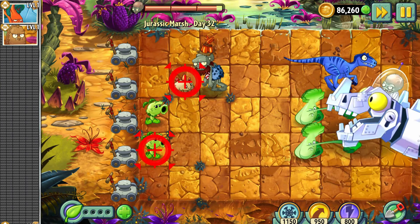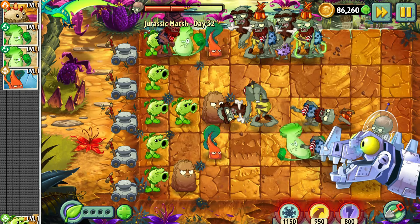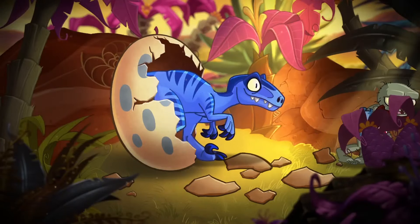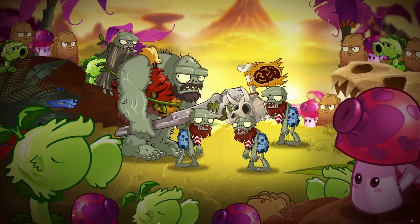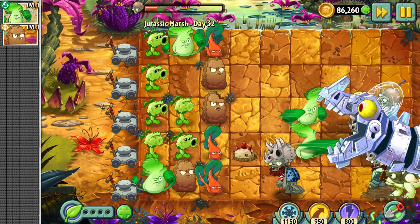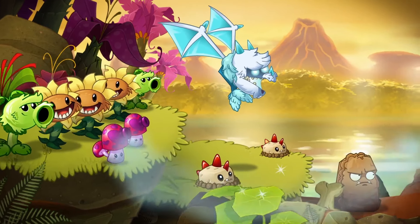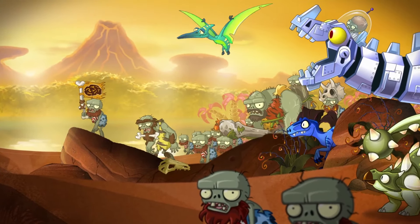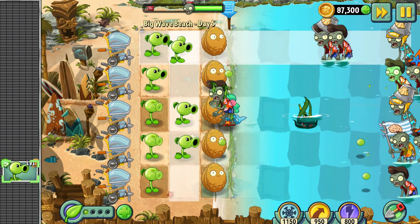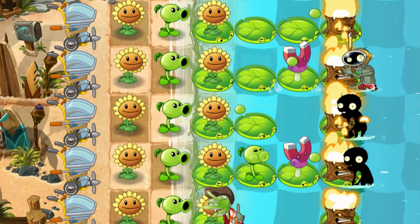Day 32 – Finally the fight with Dr. Zomboss. I can't say it was the hardest fight, but I didn't beat him on the very first attempt. While beating that level I want to share some thoughts about the Jurassic Marsh. That's a great example of how a world shouldn't be built. This time adventure doesn't teach you anything – the only lesson it can give you is to always concentrate on the lawn, because lots of things can happen in just a few seconds. The Zomboss is defeated and the key is mine, which means we are moving to a new world – the Big Wave Beach. That's gonna be the most interesting time adventure of this challenge. I'll see you next time. Bye-bye.